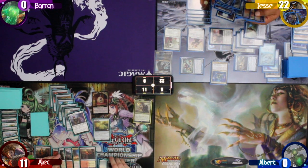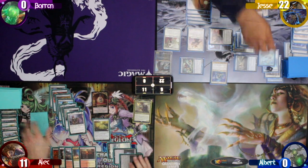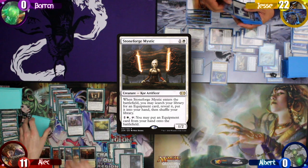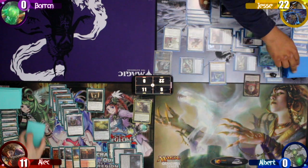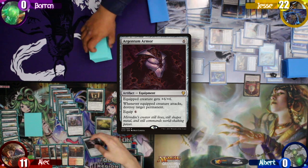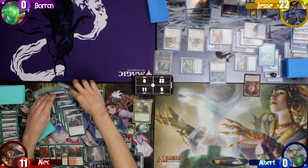Alec untaps and draws, this time not paying for the Tithe, and Jesse makes a treasure. He taps 3 to cast a Stoneforge Mystic. Jesse remembers to become the Monarch and draws a card. Alec searches up an Argentum Armor with the Stoneforge. After that, he plays a Swamp for turn and follows that up by trying to equip the Stoneforge.